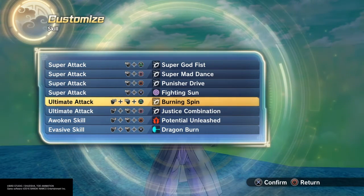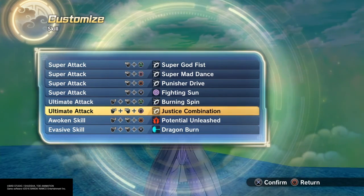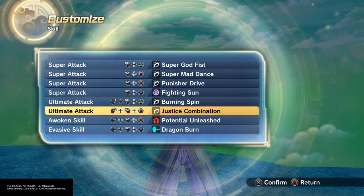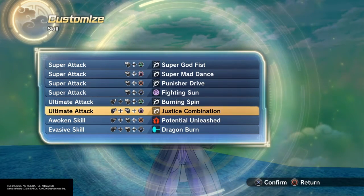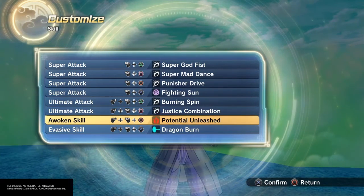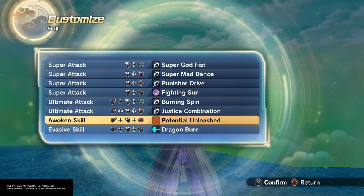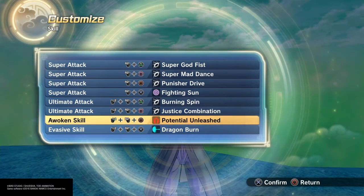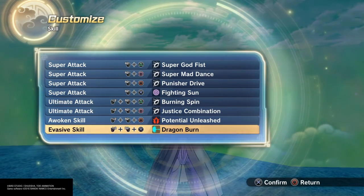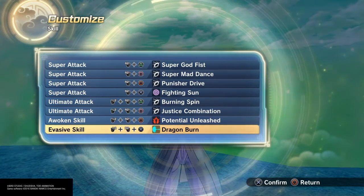That's why I put Burning Spin. This attack's not that great because it got nerfed, but it deals some decent damage. And just in case this move doesn't work out, I use Justice Combination, because it's like that safety ultimate you want to use in a fight in case things aren't going that well — as long as you don't spam it. Potential Unleashed is good because it gives you a 50% increase in everything, so whether or not you put points in your Strike Supers, you're going to be doing more damage — that's enough to help you win a fight. And Dragon Bird, because it fits the theme.